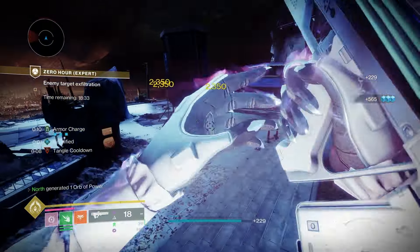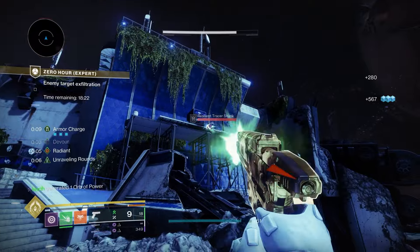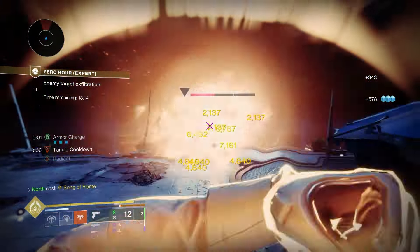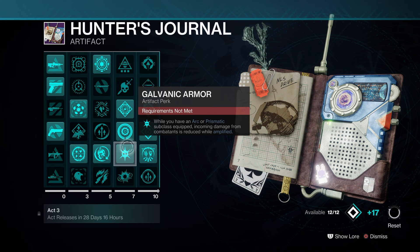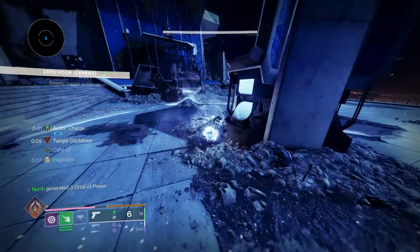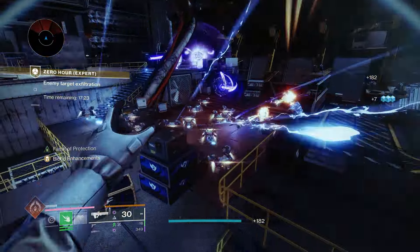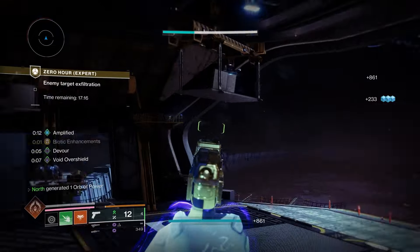For artifact mods: first, use Winning Hand — with The Call equipped you deal solar damage to nearby enemies on kills, creating a little explosion that adds to The Call's power. Next, use Galvanic Armor: on a Prismatic or Arc subclass, incoming damage from combatants is reduced while you're amplified. Also grab Radiant Orbs — when you pick up an Orb of Power you become Radiant, essentially a free Radiant buff.